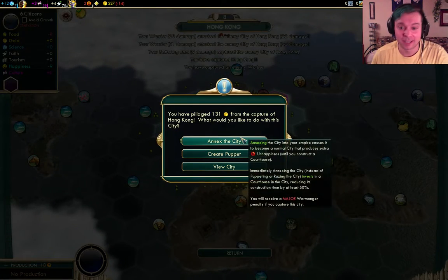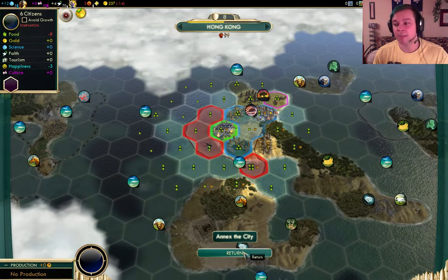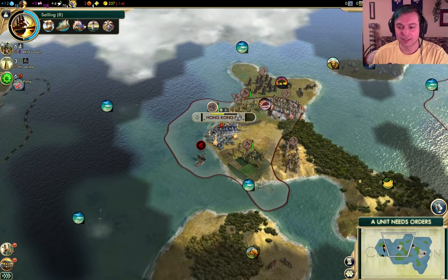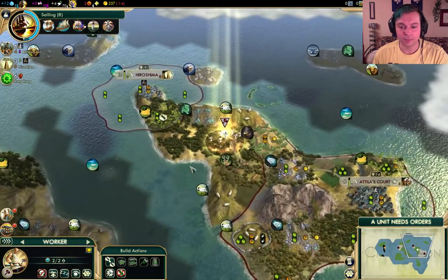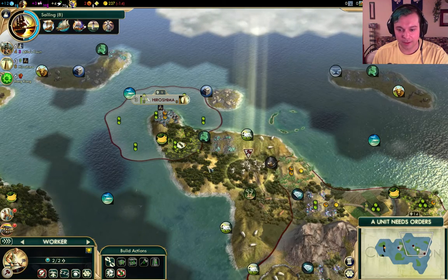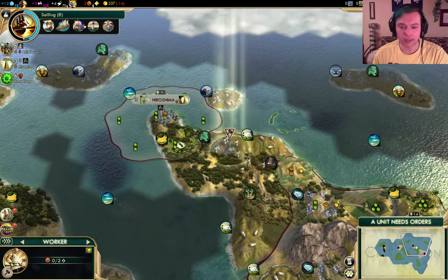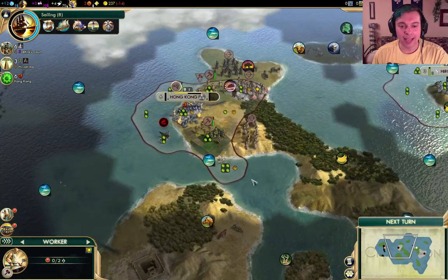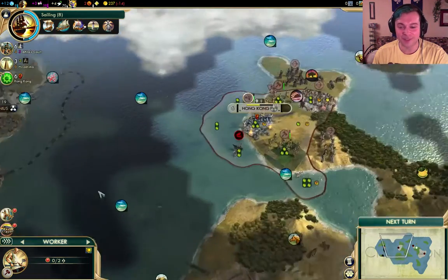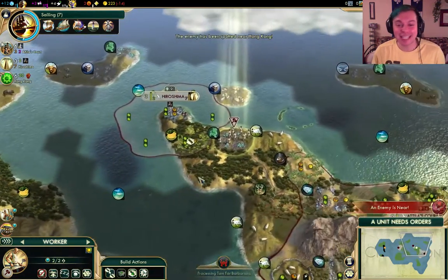Straight up two turn war - a bunch of money and we're going to create a puppet. It does make us unhappy though. But unhappiness is not as bad in this balance patch as it is in standard. So we can deal with a bit of unhappiness. Alright, that was fast. Hong Kong conquered! We can heal our units and then move on to the other city-states like Vilnius and whoever is down here. That's a good way to expand, right? You don't need to build the cities if you can just steal them from other people. It's totally legit advice.